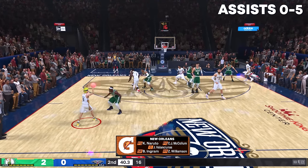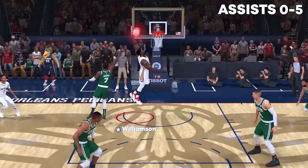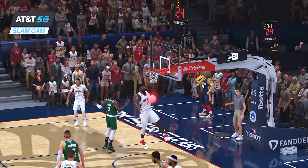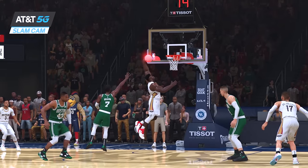But then in the second quarter, Naruto started to warm up. Come on, look at this! Yes sir! That's 1 assist! Almost got stolen! Let's see that one more time — that was a great pass. And a nice dunk from Zion.